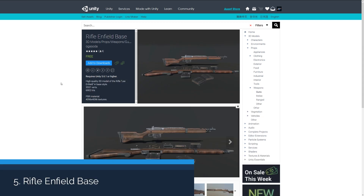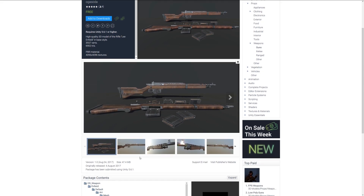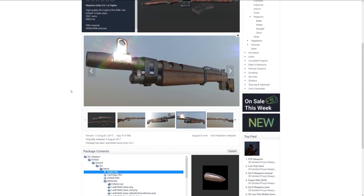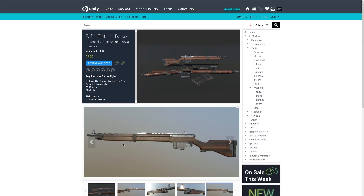The next one is a high quality Enfield rifle base model. It's a rifle with about 7,000 triangles with PBR materials up to 4K, and you can see the very detailed look of it. I think I've featured a few of these PBR-related assets from this developer before, so you should check all those out if you're looking for high quality PBR weapons.